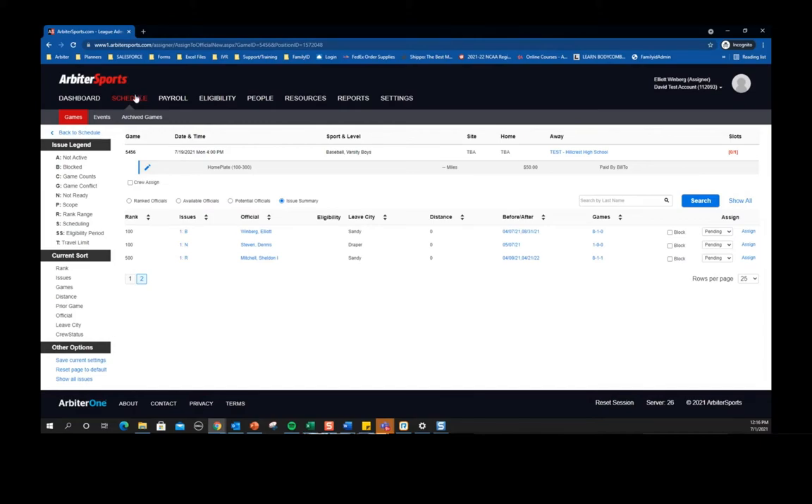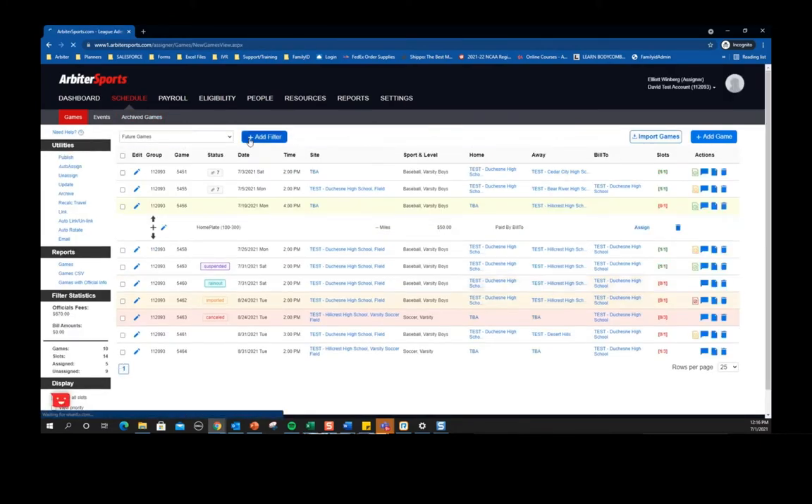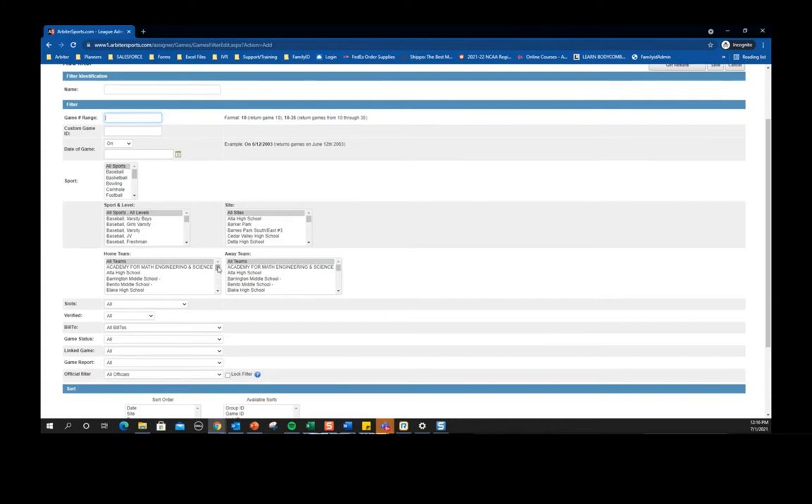Bob's question: can I use the filter to list home games by team or school? Yes. You can go to the add filter page and filter on any criteria listed there. In this instance you'd say 'home team equals' whatever you want from the list. You can also add a specific date range, sport, or site. Just choose the home team from that list, and you get to this page by clicking the add filter button.